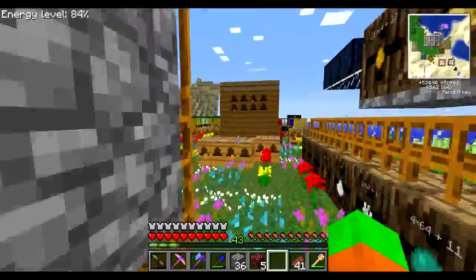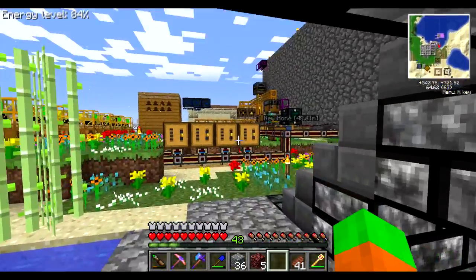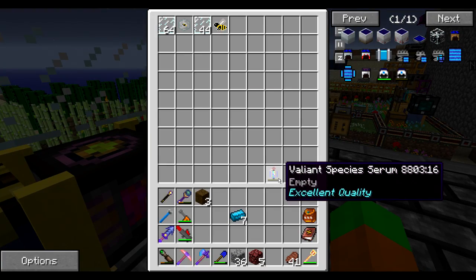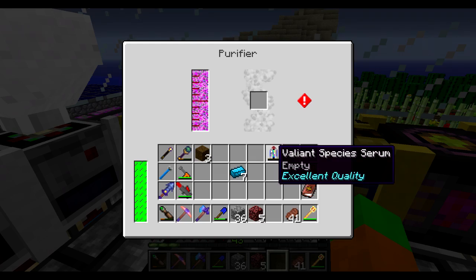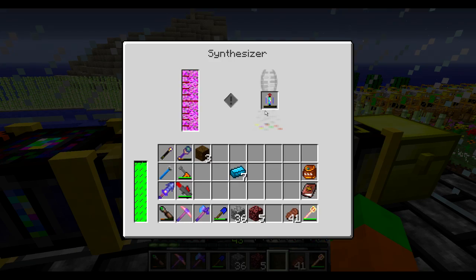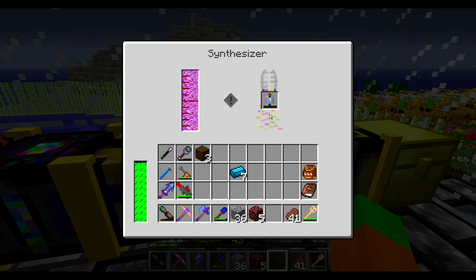I've been playing quite a lot off screen, trying to get to a good point where I can start doing stuff with my tier 3 ExtraBees machinery without stopping halfway. In the previous episode, I managed to extract on my first try the valiant species serum, and I actually upgraded it to excellent quality. The next step is to charge it up — as you can see it has durability, and every charge is basically one point of durability. I think it can hold up to 16 charges, which is the full durability bar. I'm going to let it do its job and skip over the night.